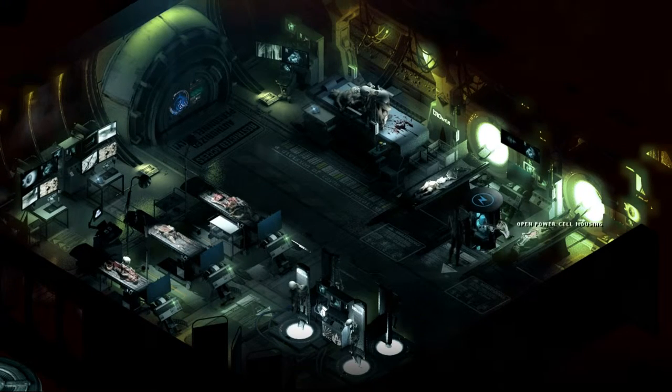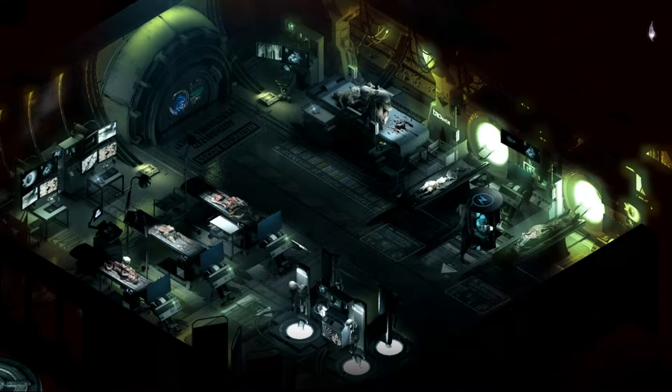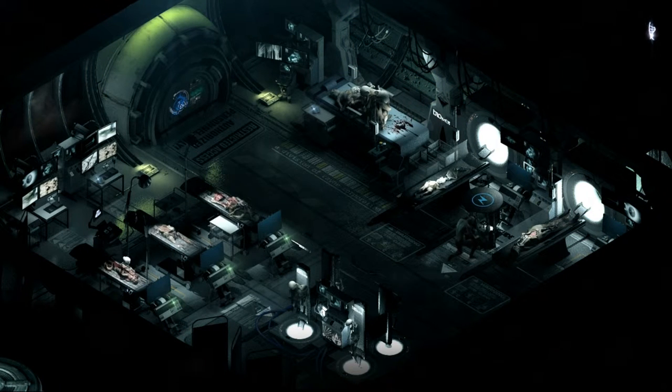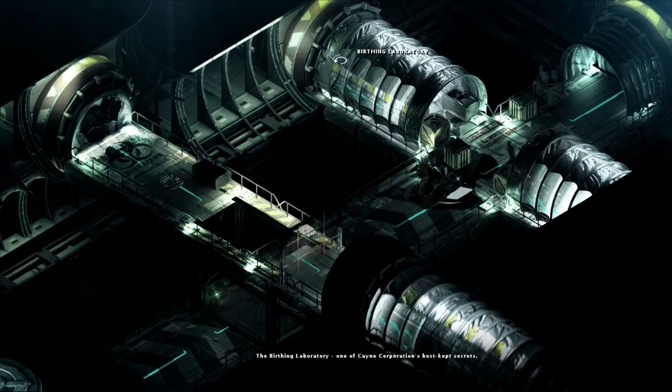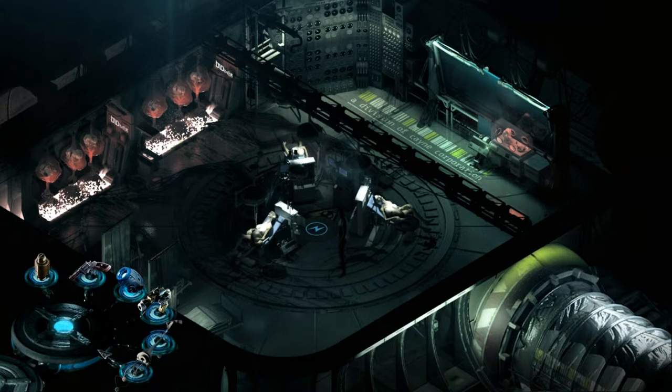There we go, power cell housing. So he takes all these little power cells. All right, so now we need to find the other ones. If I remember, there's one across this walkway, inside here - in the birthing laboratory. Yeah, there it is, the power cell right in the middle of the room. All right, so let's use our little key to unlock this.